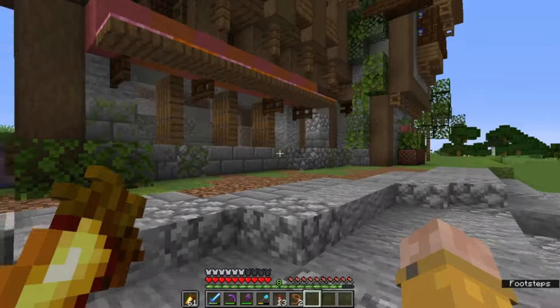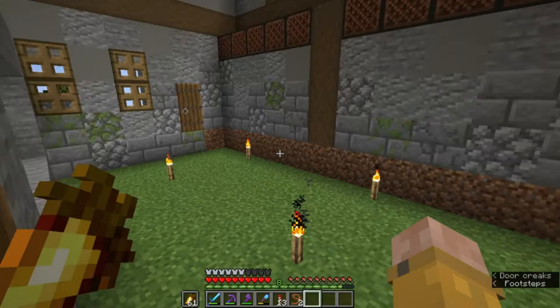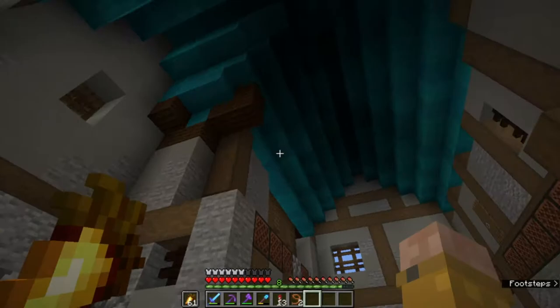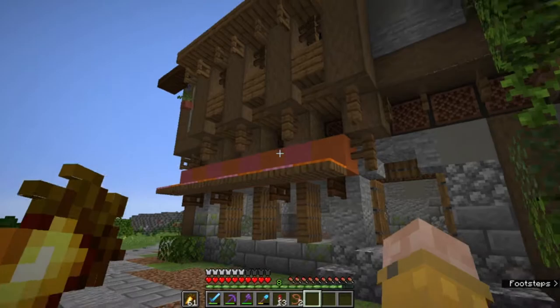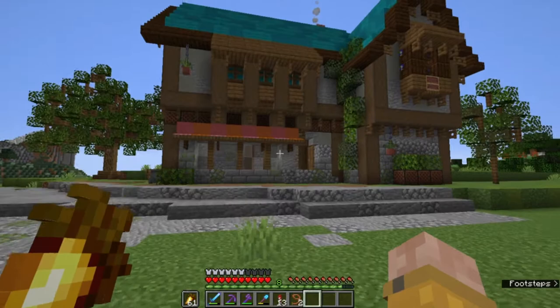As I stated in the last episode, today we're going to be working on the interior of this build. If you take a look inside, it's pretty plain and empty — filled with a bunch of junk, just a bed and an ender chest left in here. So we're going to spruce it up and make the inside look as great as the outside, and I'm going to show you how with a step-by-step process.